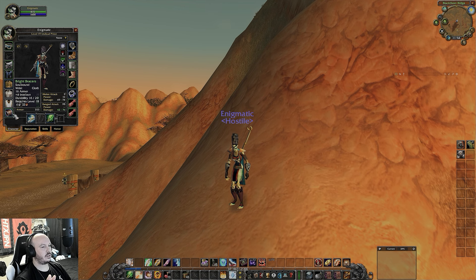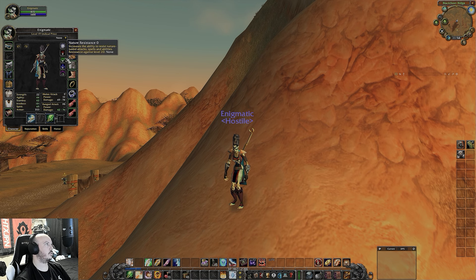Bright Bracers — don't look at these. They're a placeholder. I need the Stamphore and Lec Bracers. Just ignore those, don't worry about them.